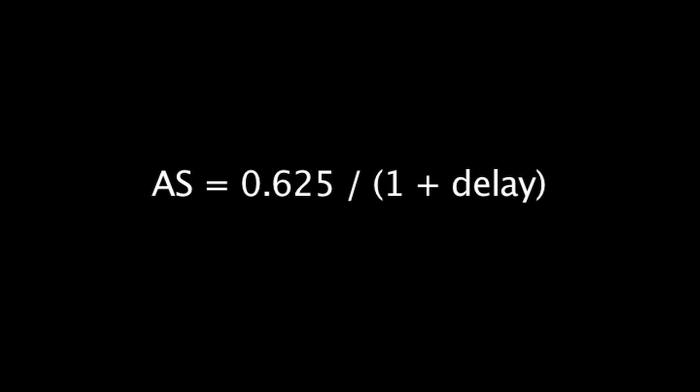First, let's take a look at the attack speed calculation formula. A champion's base attack speed is equal to 0.625 divided by 1 plus a champion's attack delay. A champion's attack delay is a value between negative 0.1 and 0.08. Since champions have different attack delay values, this allows for different base attack speeds at the beginning of the game.